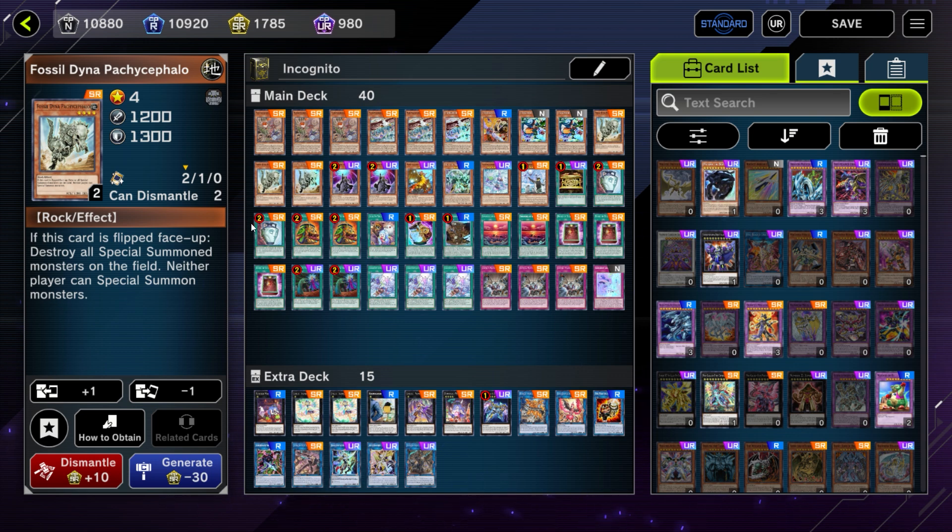Things like Dragon Link can technically still out Fossil Dyna with a normal summon, but if you set it up the right way you should be able to protect it — however, you can't protect it against something like Freezing Curses, so keep that in mind.